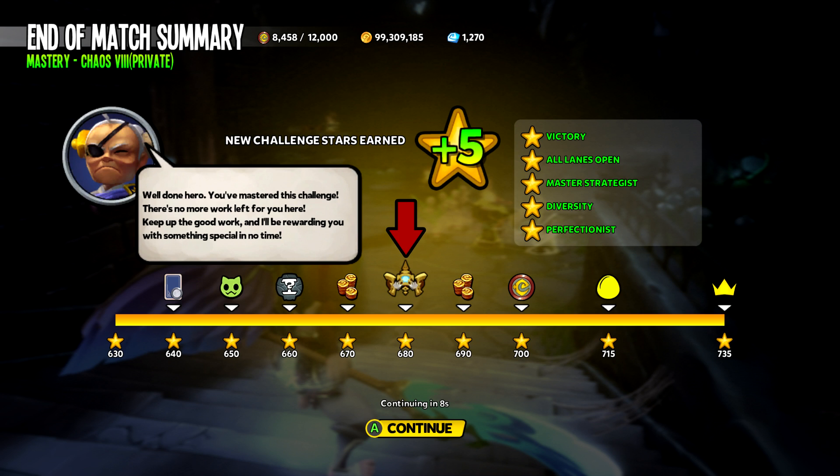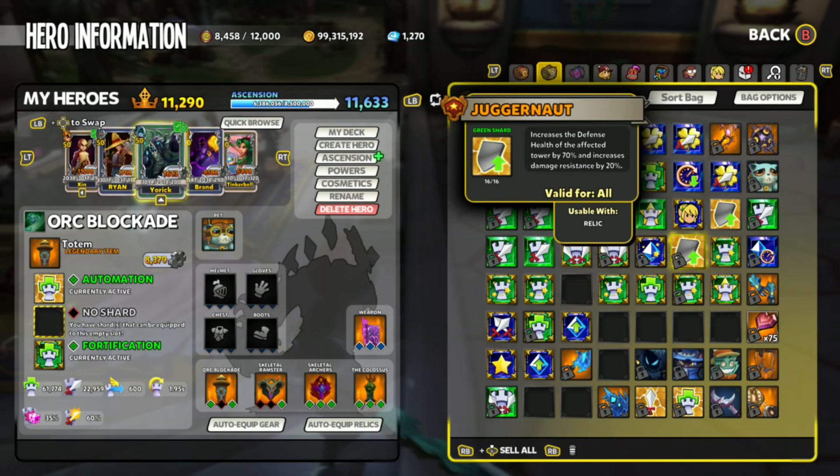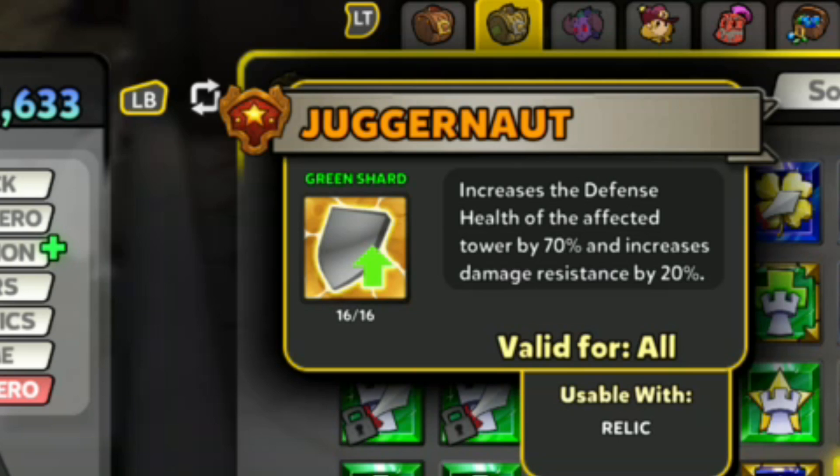But once you get to the halfway point, you get a new Hyper Shard called Juggernaut. Juggernaut increases your defense's health of the affected tower by 70% and increases damage resistance by 20%.